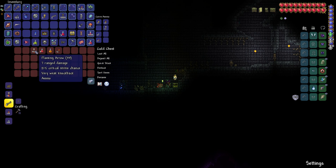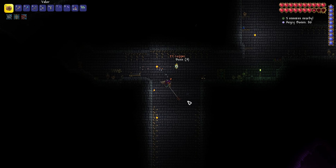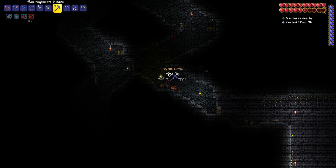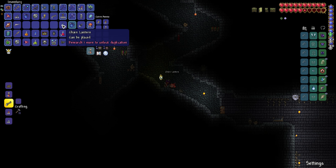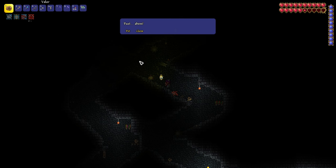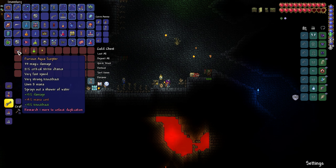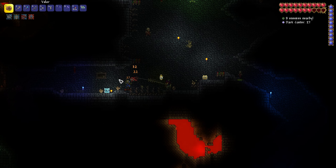Oh, we got another Nazar. I don't think I have these lanterns — yeah, I don't. And I see the town slime. Yo! We got another biome chest over there. Aquaccepter — yet again, another weapon I don't use ever. Now that I think about it, I don't think I use any of the dungeon weapons ever, except maybe the Muramasa and the Blue Moon, which is kinda stupid.